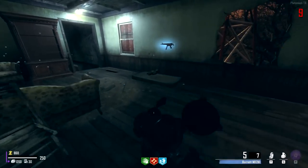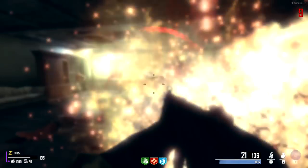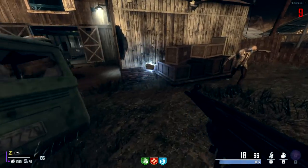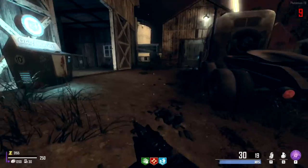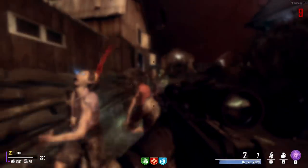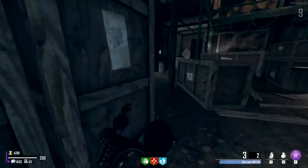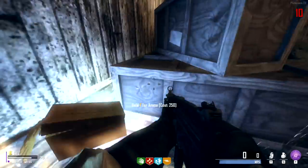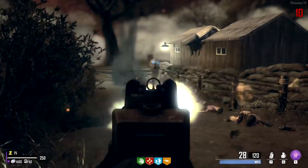This gun is so bad — I'm just going to spam the Barrett. There we go, a rare MP5 — this is probably going to be our best gun. Monkeys are not bad, at least we have a way to distract the zombies. My Remington disappeared — I was going to swap out the Barrett for it. Oh well, MP5 it is — not too bad. If we run out of ammo we have ammo boxes we can grab. We need double tap — getting all the perks but not double tap, which is like the best one.